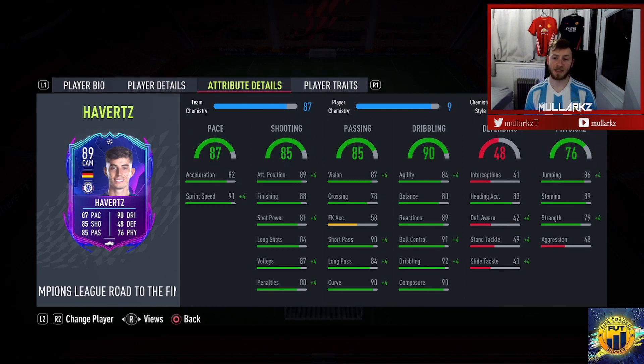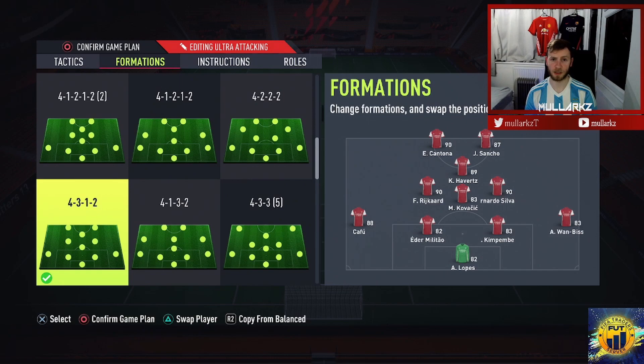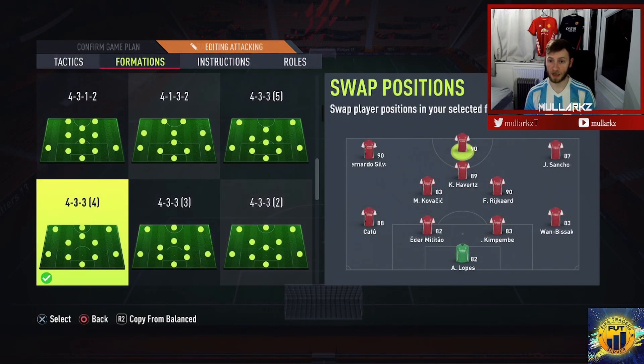Looking at where to put him in the team, I feel like this will be a very good formation to get the best out of him — three midfielders just behind him, Havertz floating around in that number 10 position just behind two strikers Cantona and Sancho. We'll also try him in a 4-3-3, one of my favorite formations, basically like a 4-2-3-1, sitting in that CAM position just behind Cantona with his wingers.